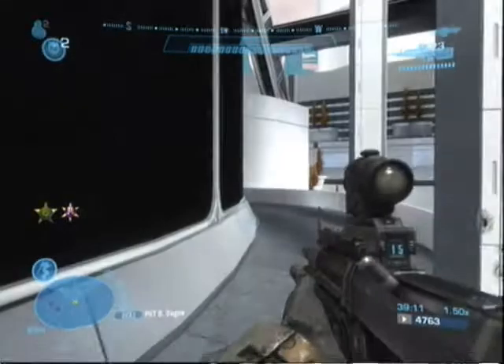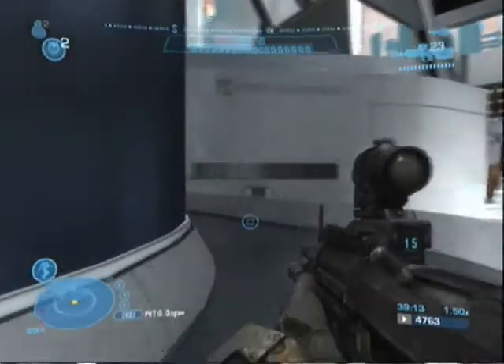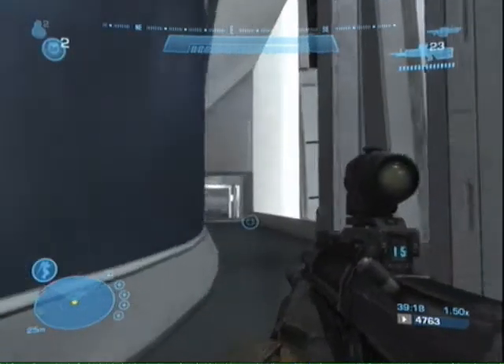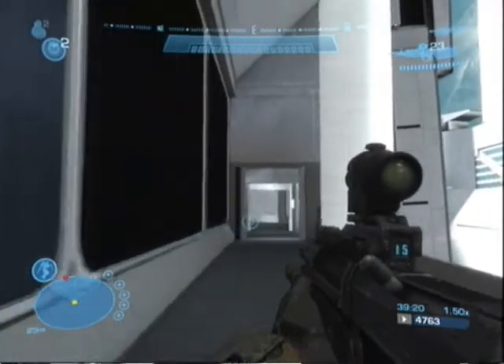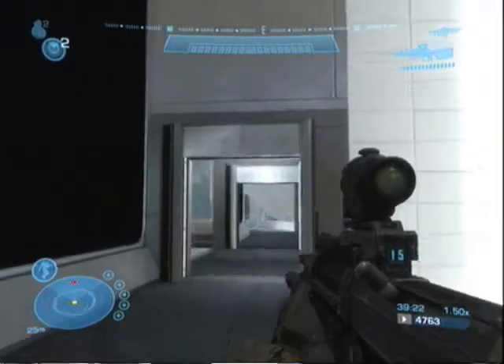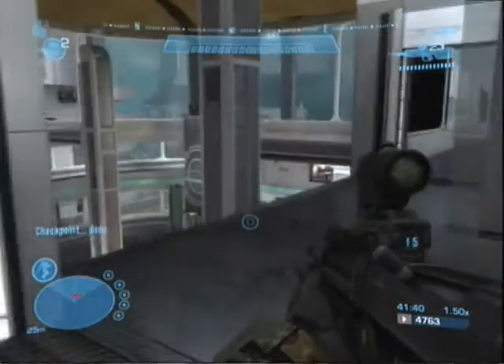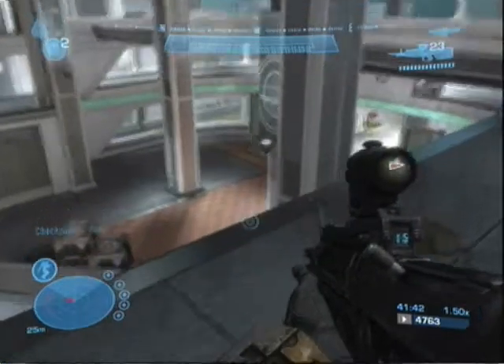What I did was use the upper level here to try and get the drop on the brutes down there. I've seen some people just take them out from the open front door, but I had trouble with that so I just did it this way.